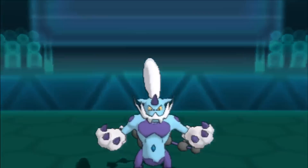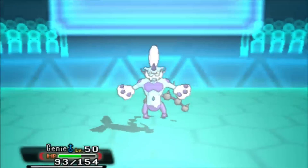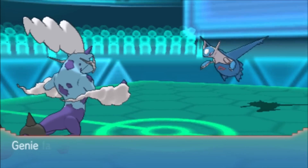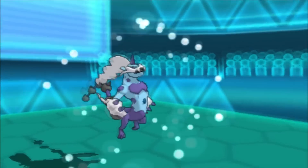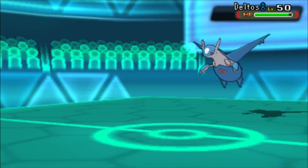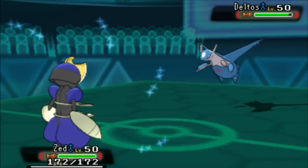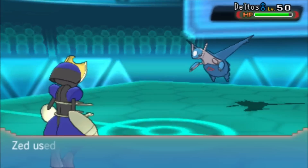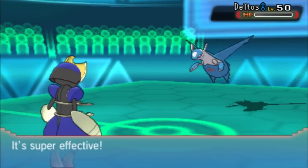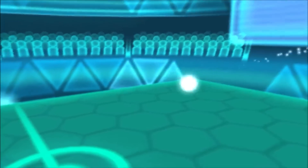He goes into Latios using U-turn. He's going to outspeed with Draco Meteor; I can't tell if he's scarfed or not because I'm actually slower regardless, so I just take the safe assumption that he's not scarfed. With the minus two in Special Attack he really can't do much, so I decide to go into Bisharp and go for Swords Dance. But I've played Vrist before and he knows I like to set up, so I go for Sucker Punch to trick him.